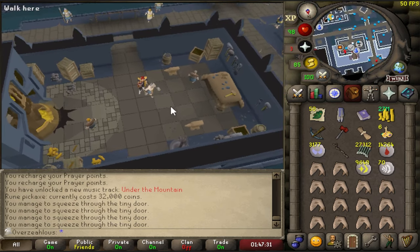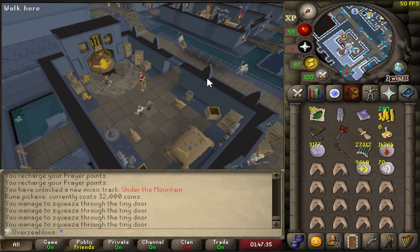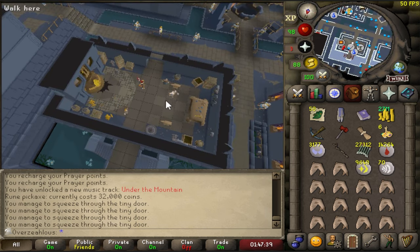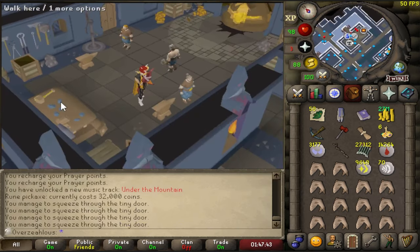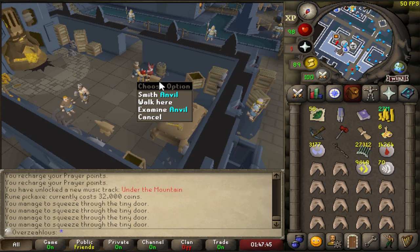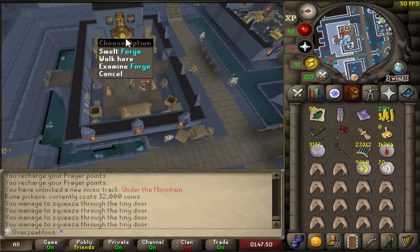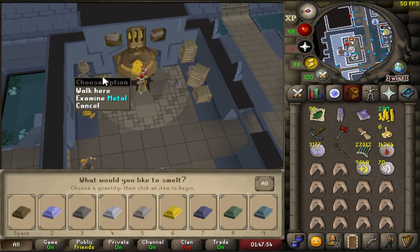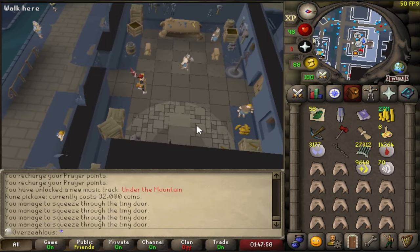This is actually a really good place to do my smithing, I've just realised. Even with Superheat, I think this is the closest one to a furnace. It's pretty close to a bank and there's a furnace - a forge - there as well. This would be a great place to make all my bolts, which I've got a ton to do.